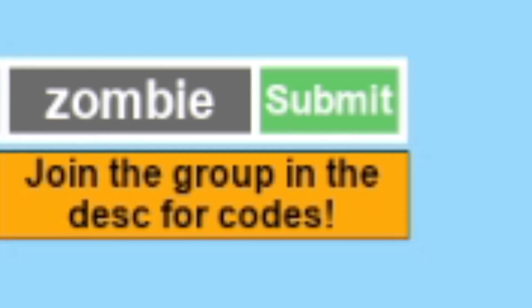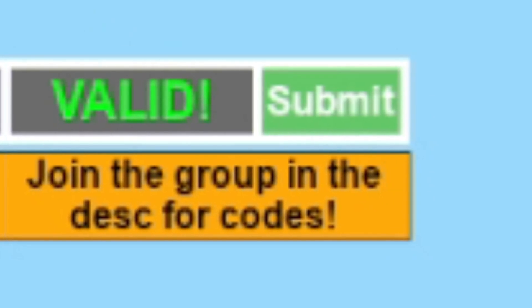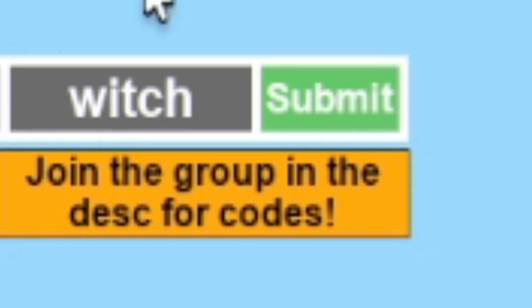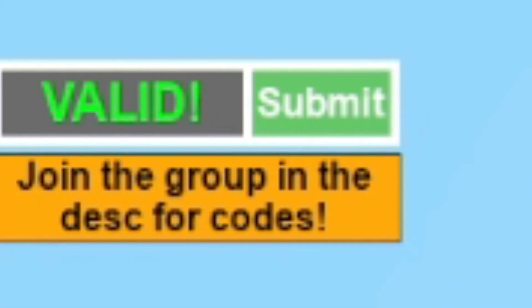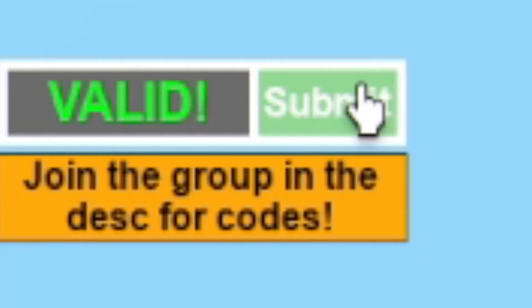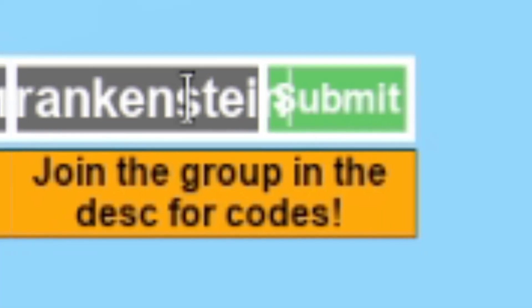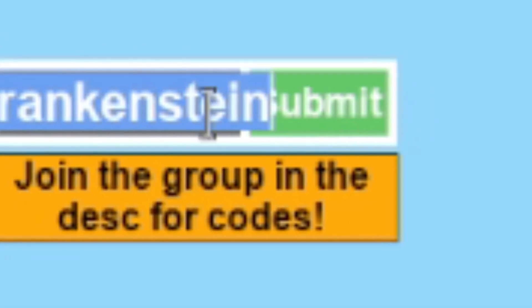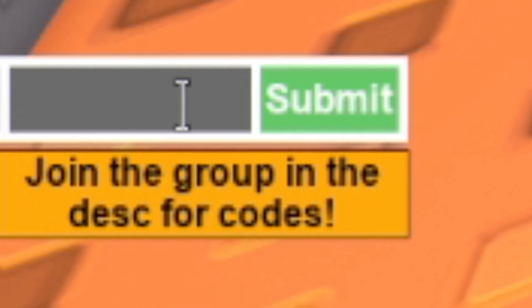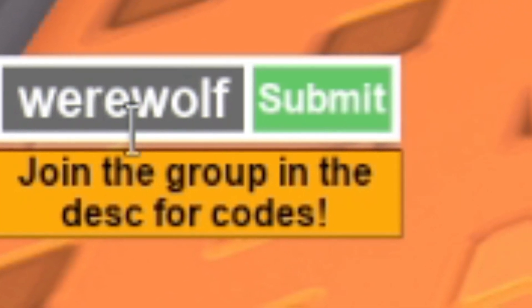Moving on, we're going to redeem the code 'witch' — go ahead and enter it with the capitals like me, click on submit, and as you can see, valid. Then we have 'good monster' — valid again. The next code is 'good vampire' — click on submit, valid. Then we have 'good frankenstein' with a capital F — that one's a bit long but enter it carefully. After that we have 'good werewolf', click on submit, and then 'good dragon'.